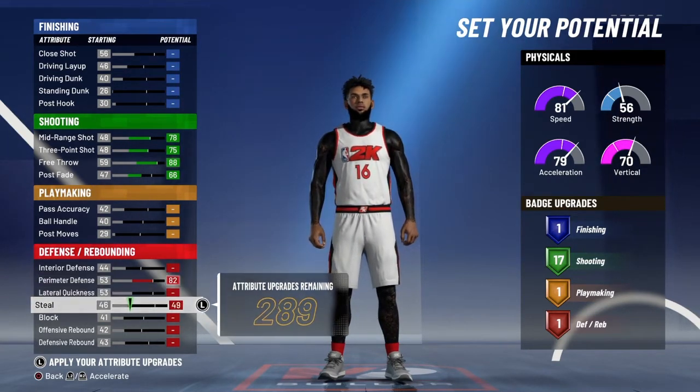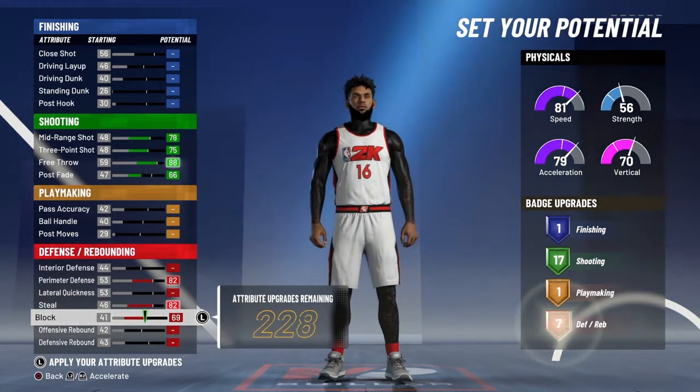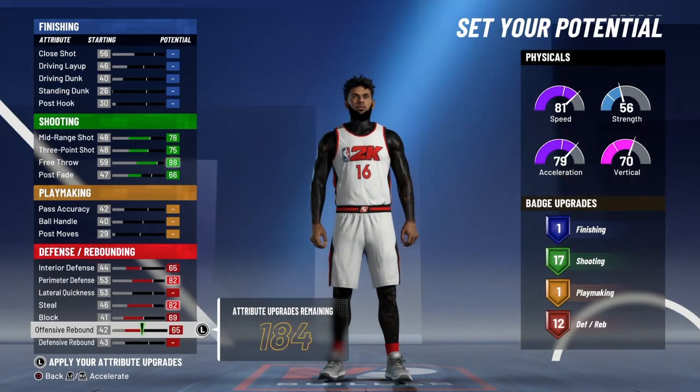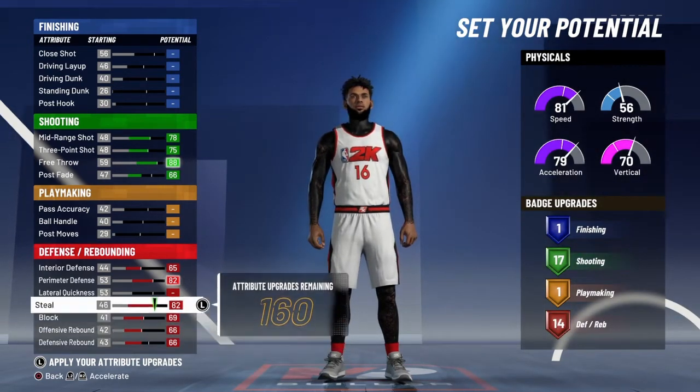What you wanna do is go red and green — the red and green pie chart. And then you wanna go pure speed. I didn't show that in the intro, but all these builds are powerful. So you don't wanna upgrade your lateral quickness at all. You wanna have 15 defensive.